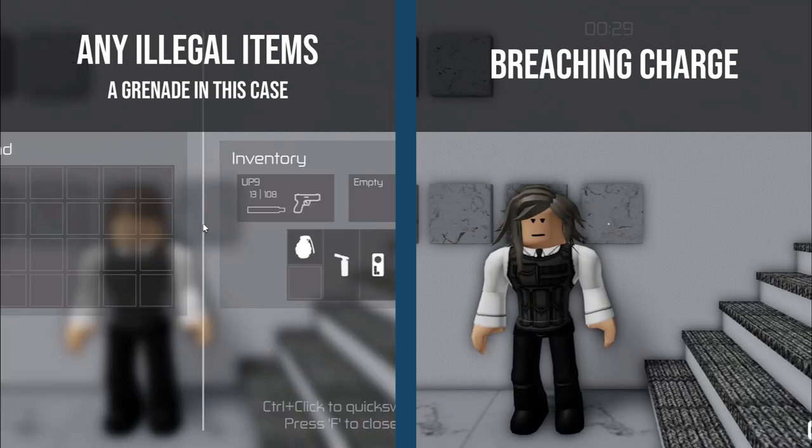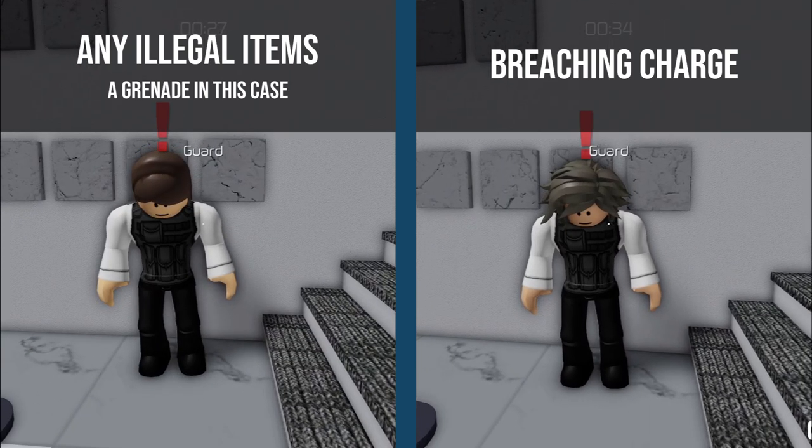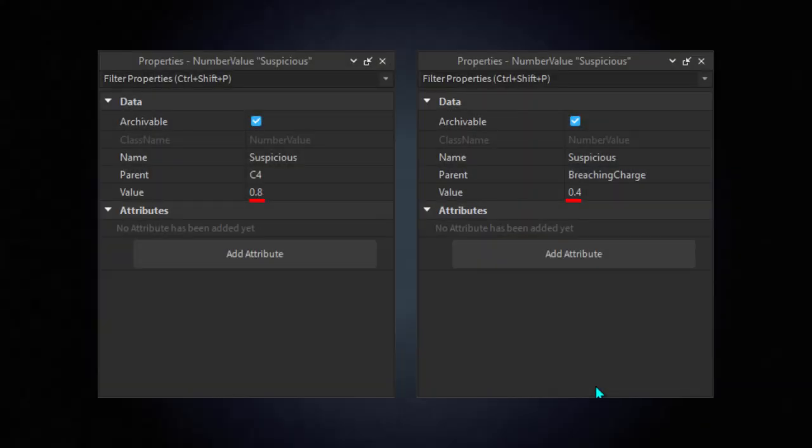The breaching charge is detected slower than other illegal equipment in the game. After looking at the game files, it is confirmed.